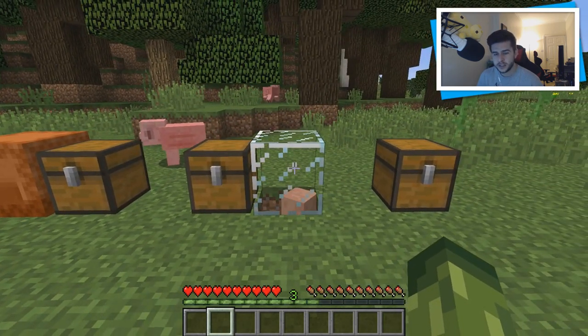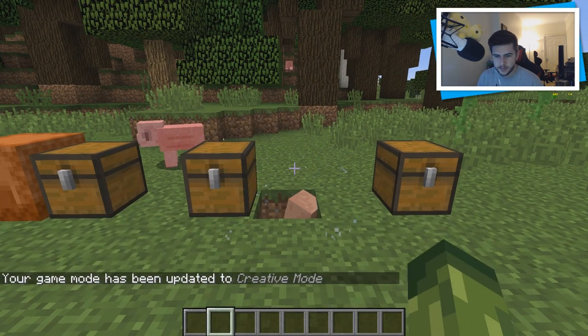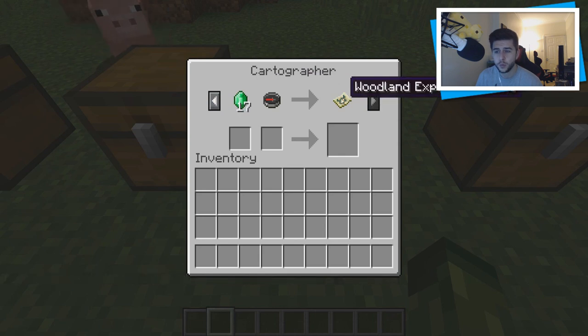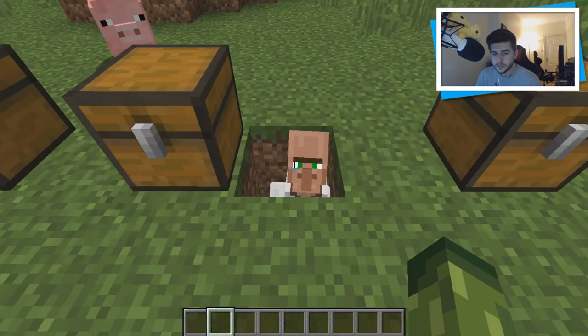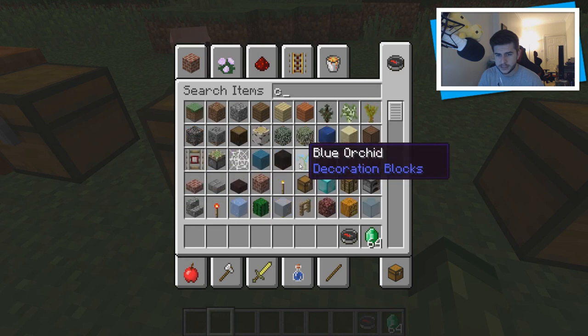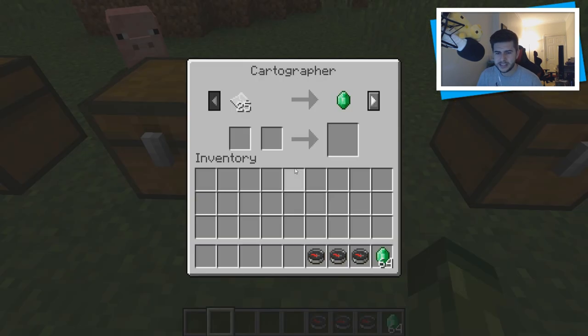We have a new villager: the cartographer. Now I have maxed him out as much as possible. When you get towards the end of trading with this fellow, he offers you an ocean explorer map and a woodland explorer map. These will find you an ocean monument and a woodland mansion. I'm going to grab some items he needs — this guy loves compasses.